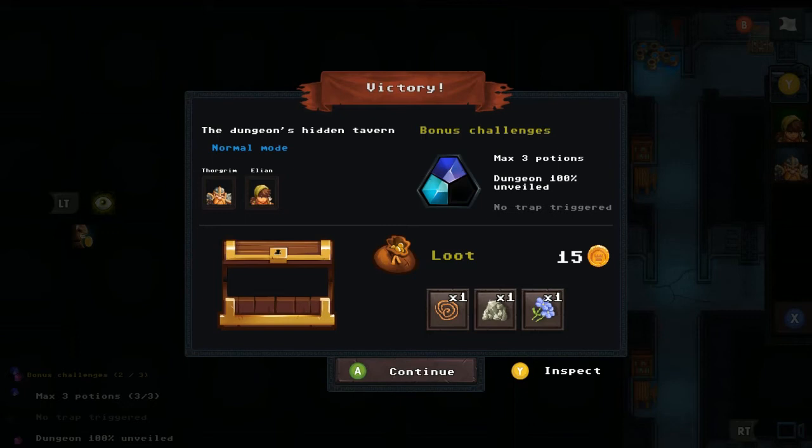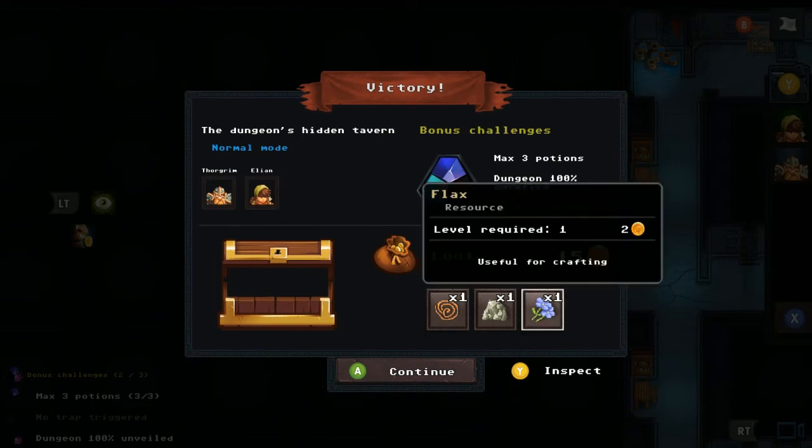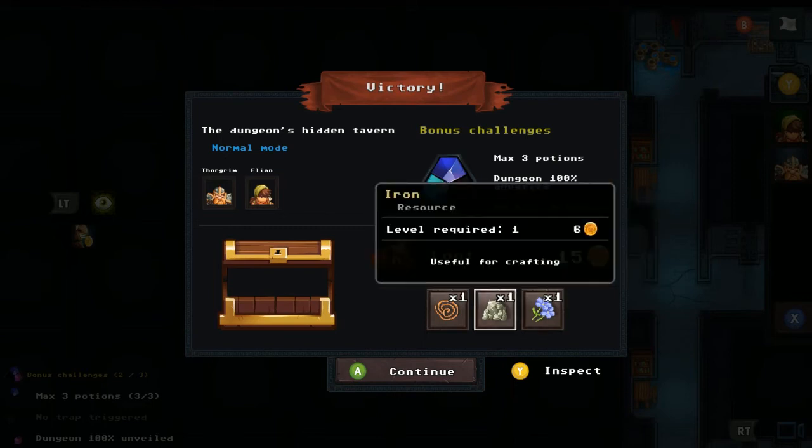Dungeon summary: we used exactly three potions, 100% unveiled, but the trap was triggered — I want to figure out how to avoid that. Loot includes flex, iron, and a leather strap.